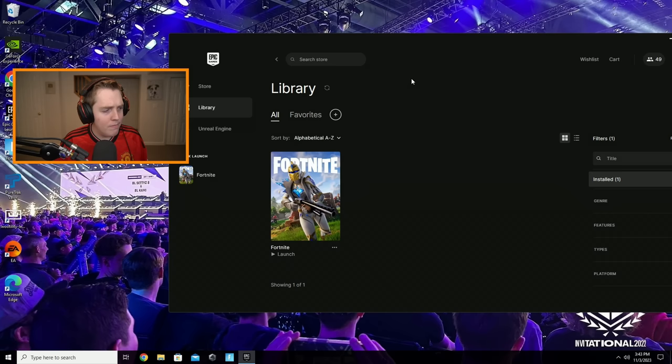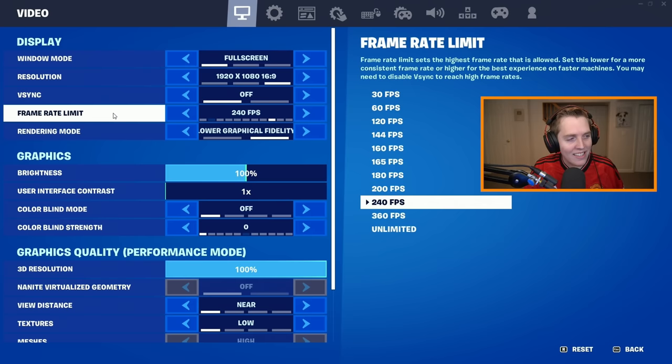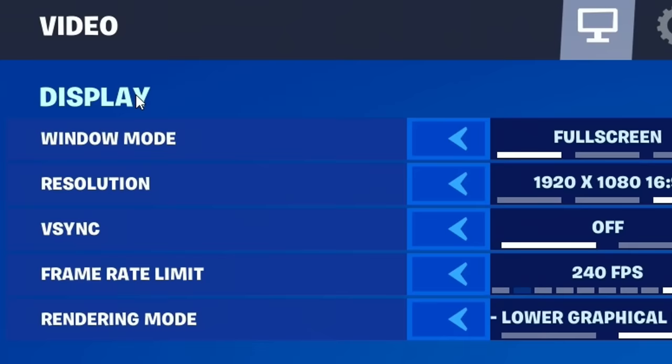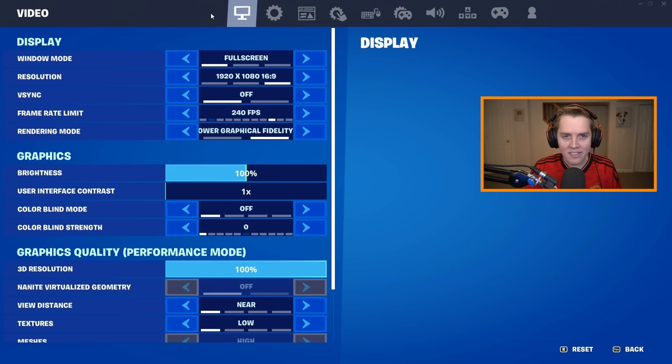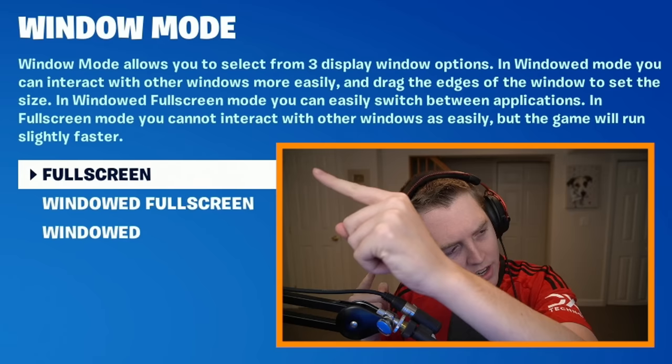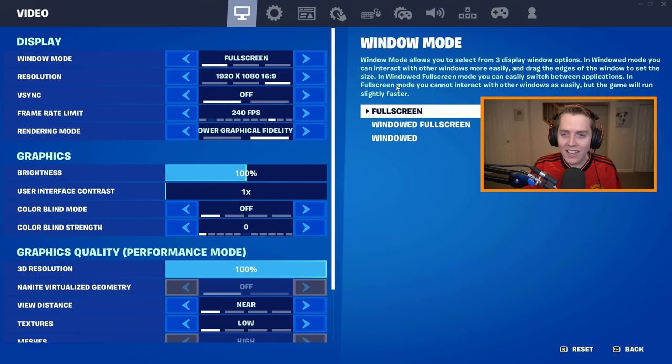Now for the in-game settings. We're going to start with the display options under video settings — this is the first settings page. Window mode you're pretty much always going to want on full screen. It literally says full screen will make your game run faster, and that's all we need to hear.